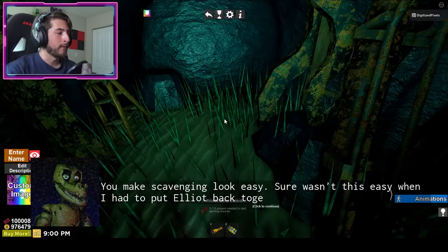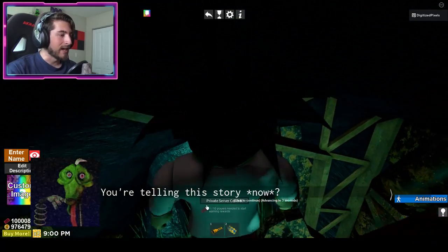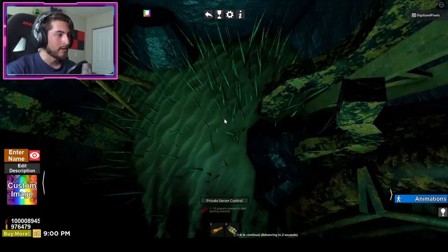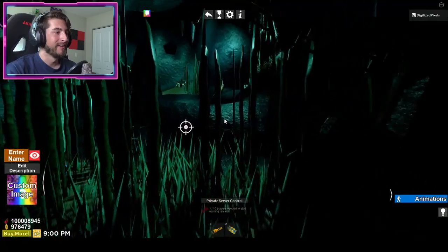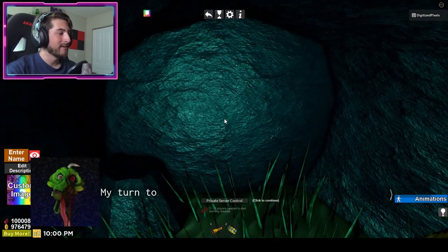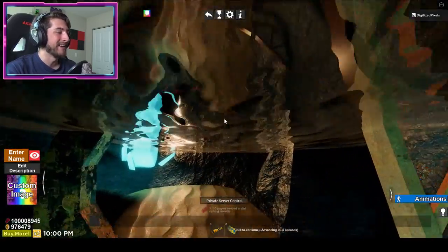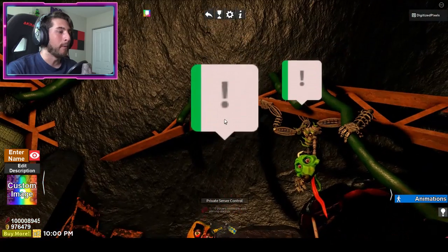Sure wasn't this easy when I had to put Elliot back together — I'm assuming Elliot is that weird creature. Head on back, would you? Open sesame — you had to do the target every time. And here you are — they're so angry. Now once you talk to Leviathan, go ahead and talk to Bruce.